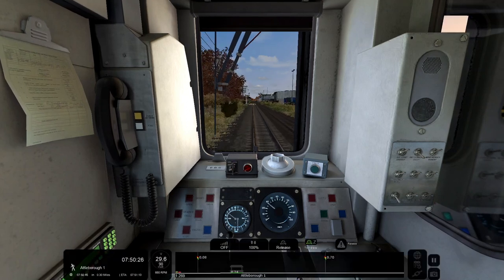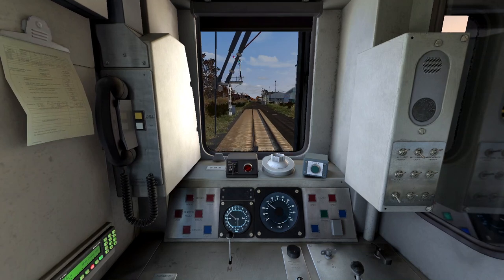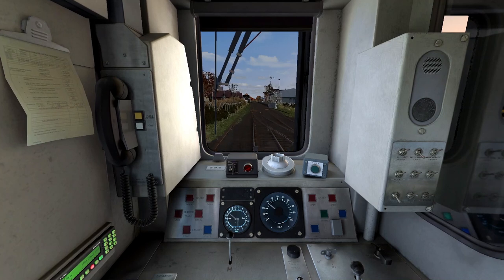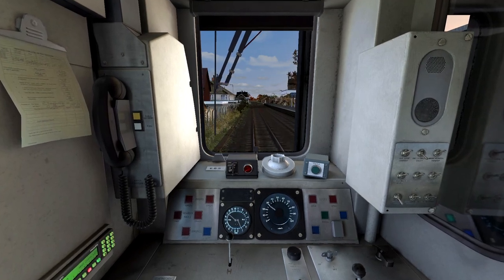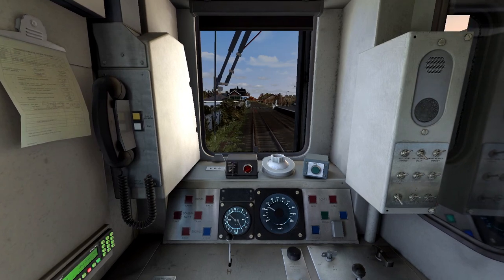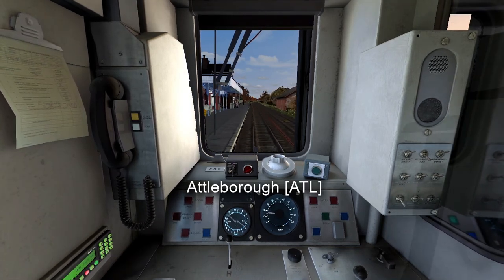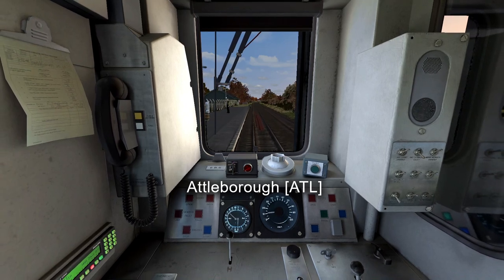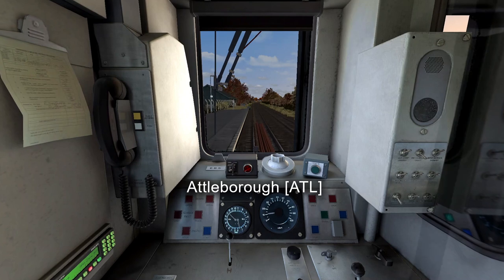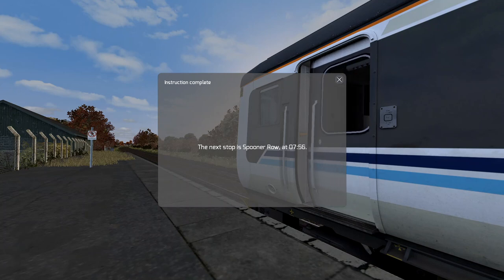Alright, so because we're in Norfolk, the line is very flat, just like the Fen Line — you know, the one that goes from Cambridge towards Peterborough and King's Lynn. So coming into Attleborough, there's the up platform and we're coming in on the down platform. This platform is really short. So arriving into Attleborough, stopping at the end of the platform. Next stop is Spooner Row at 7:36.